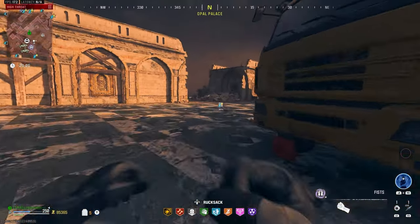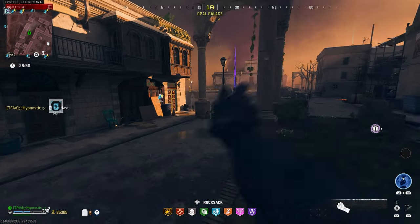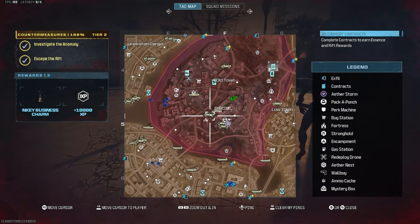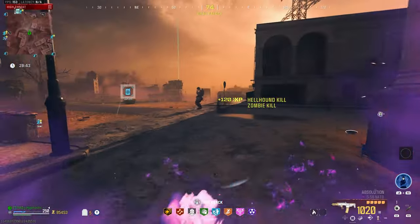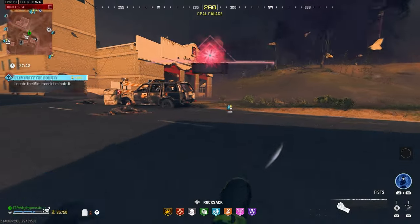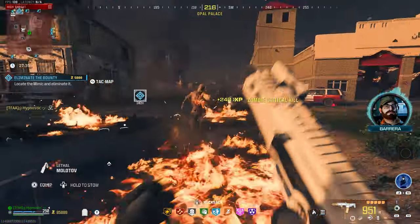No bounty contract anywhere. Bounty contract just spawned in back there — let's go. No car nearby so we'll just run over there. A little bit of exercise never hurt anyone. We got the contract — let's see what target we get this time. And it's a Mimic. I think the only target we still need to do is a Mangler.